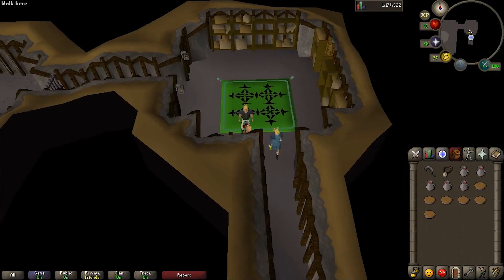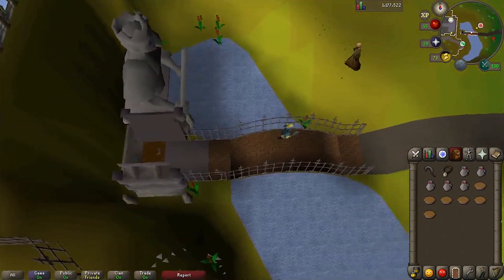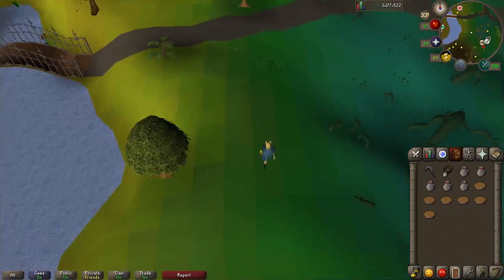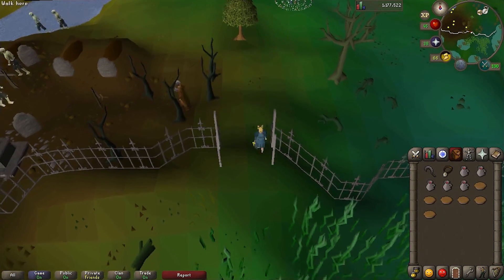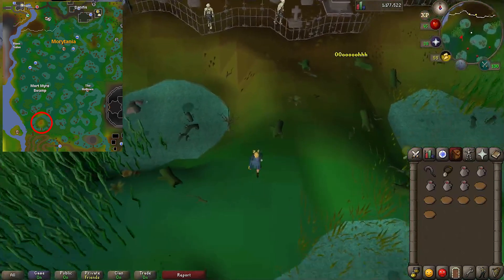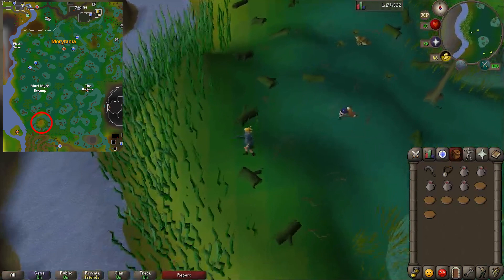Now head south out of the temple, then go east and then south to find the entrance to the Mortmyre swamp. When you open the gate, you'll probably get a message telling you the swamp is dangerous, but go in anyway. Philemon's island is pretty far to the south, so just keep running south along the river. As you run, you'll see ghasts making noises at you and sometimes attacking you.